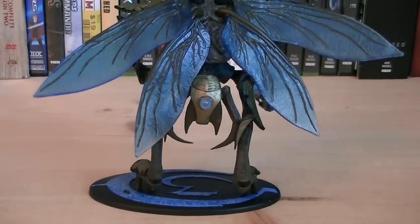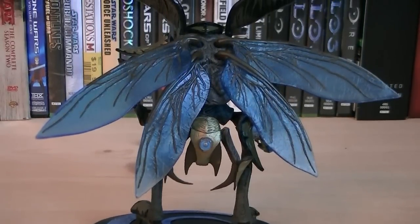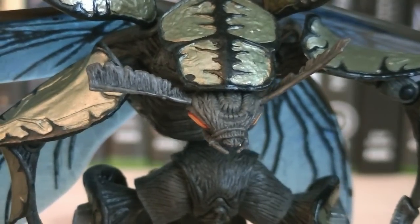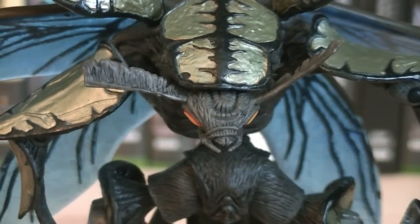On the back of the figure, you can get a better look at his four posable wings, as well as his golden armor. The head sculpt is rather small, but it has two large antennas with fur sculpted onto them, mandibles, and orange eyes.